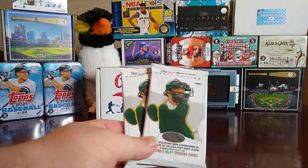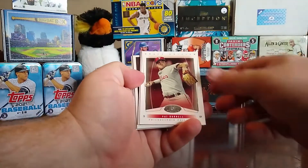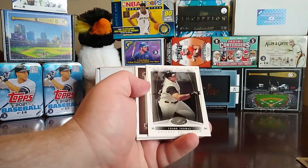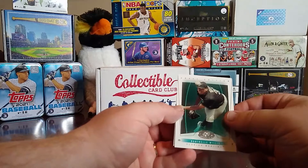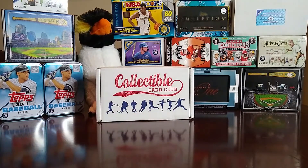Starting with the 2004 FLEER Hot Prospects Draft Edition. We've pulled a couple of decent cards out of these before — I think we pulled one autograph. Let's see if we can pull another. We start off with Pat Burl, Eric Gagney, Frank Thomas — we've had him before — a spacer, Dontre Willis, and Vladimir Guerrero — we've had him before too. Nothing big out of that one.